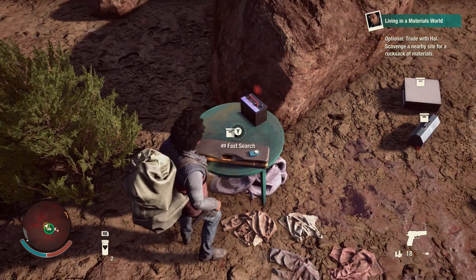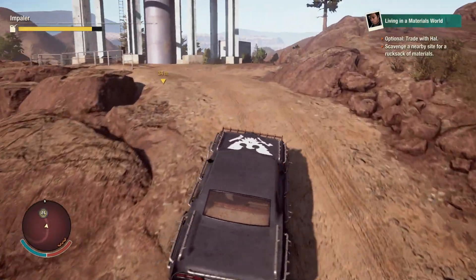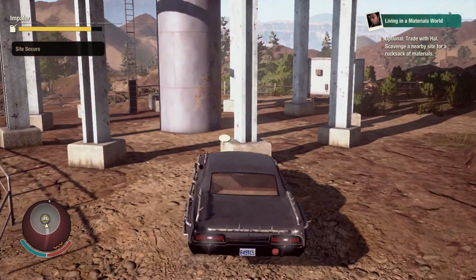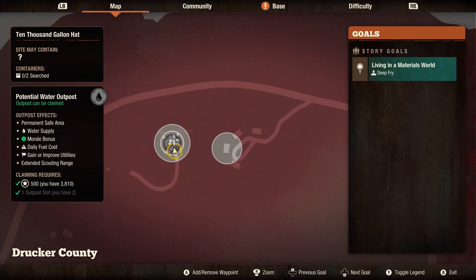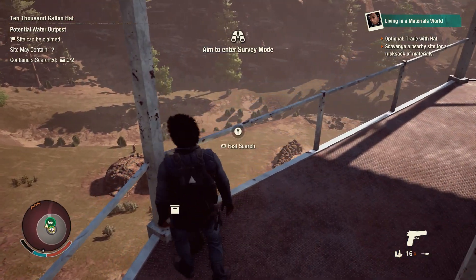I found the Mac V right here — I've literally been on the map a few minutes and I already got some good guns. Moving to the 10,000 Gallon Hat, you're gonna climb to the top of it, go to the right, and you will see the hidden weapons crate.